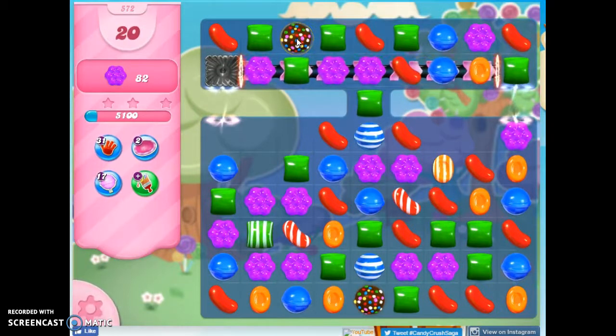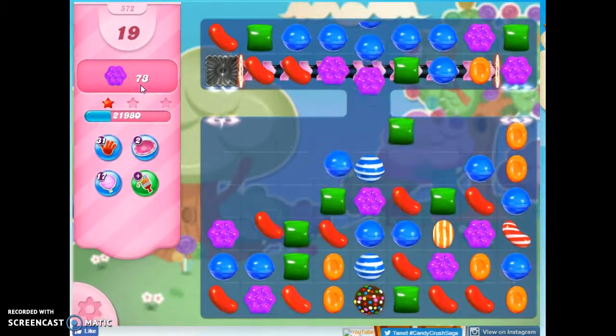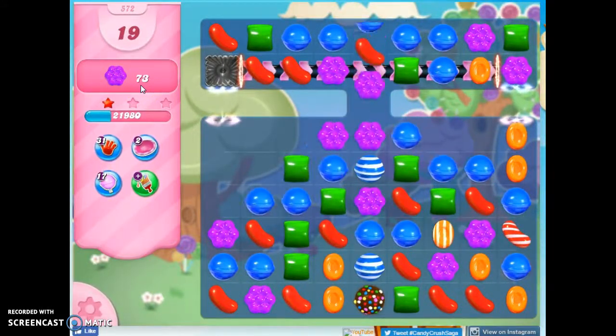I don't need to take out a purple to make this work. As a matter of fact, taking out a purple would just deplete the board of purple and I'd have to replenish it. But if I take out green, I'm already taking out purple, because the green is making that space for me.